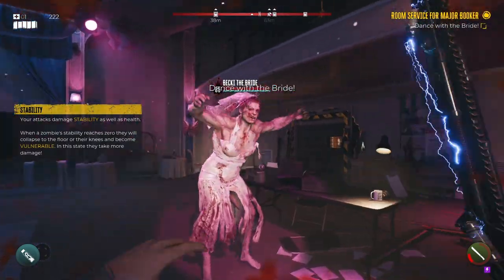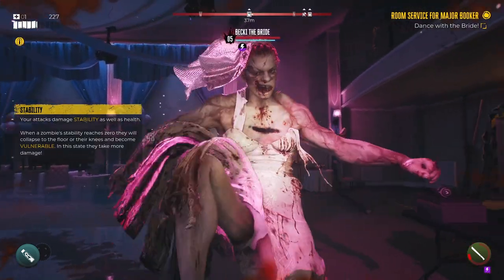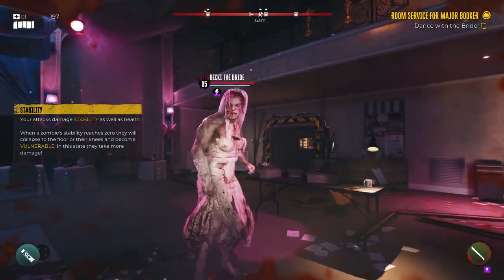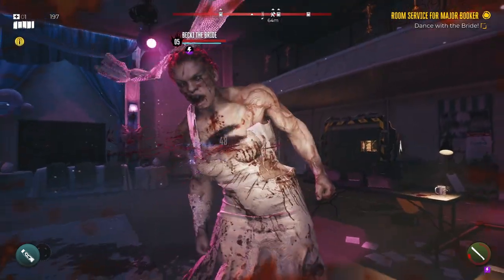When they start the fight — Zilla or Becky the Bride — when they do that attack, you jump. Other than that, you just swing on them. One thing that's really tough though is if you have a slow-swing weapon, it's hard to not get hit.